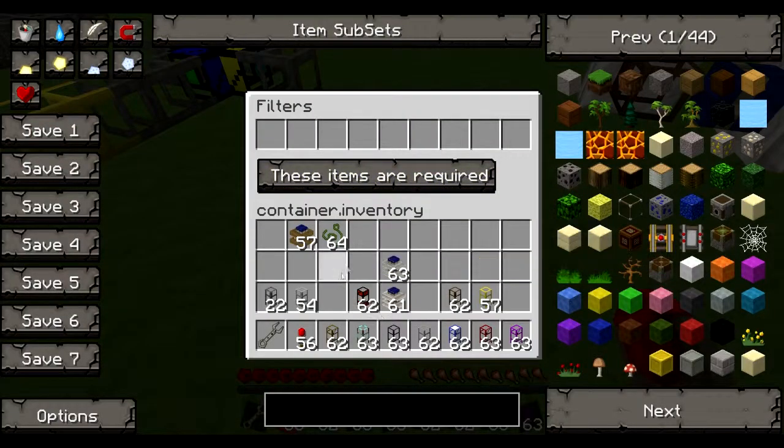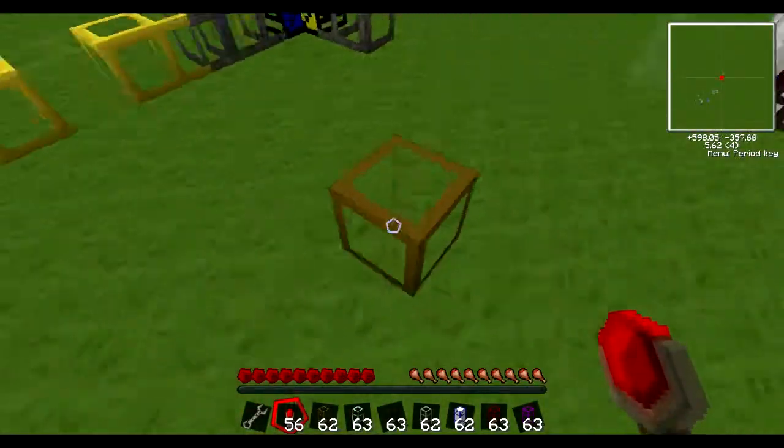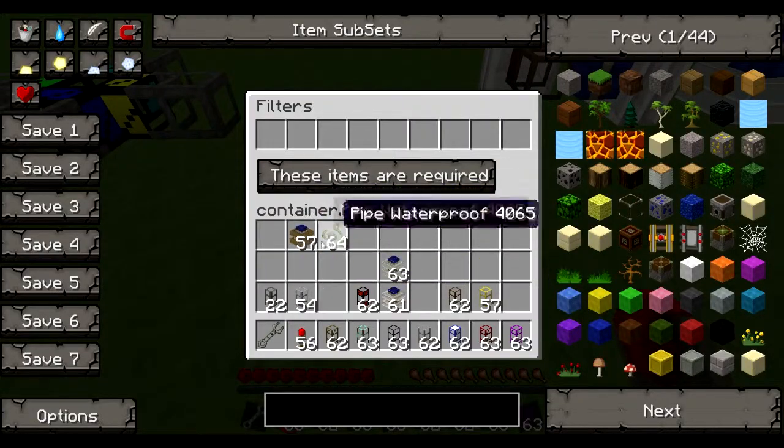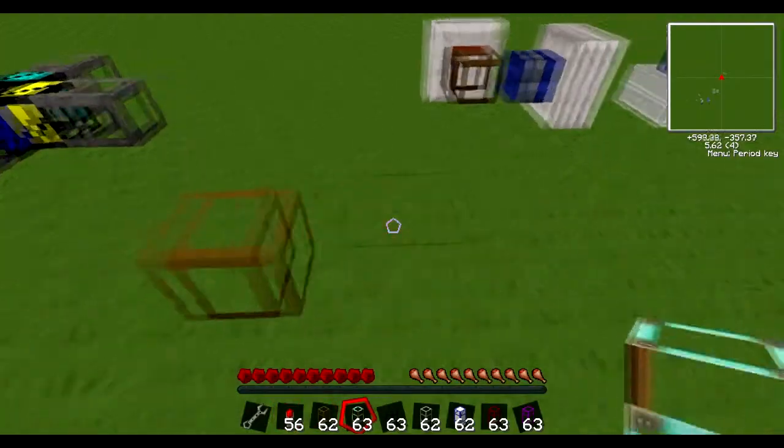This is an advanced wooden transport pipe. Whereas a normal wooden pipe just withdraws anything from a chest, this one lets you choose what it withdraws. So say you only want redstone engines taken out of a chest, or alternatively you can make it so that everything except redstone engines is taken out. A very awesome piece of kit.